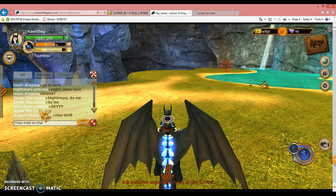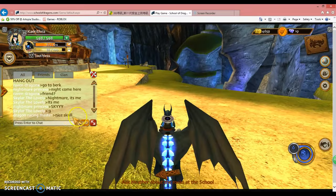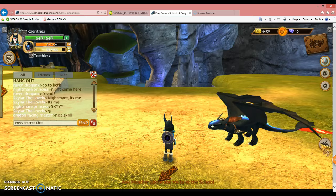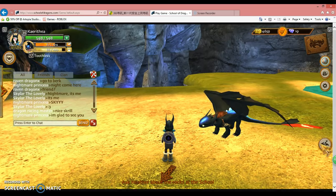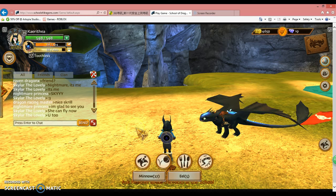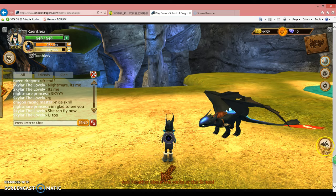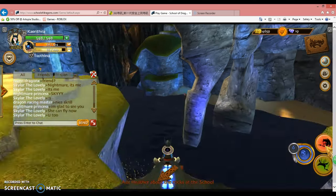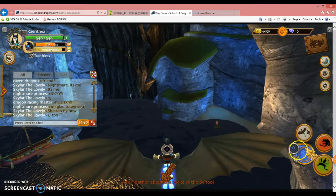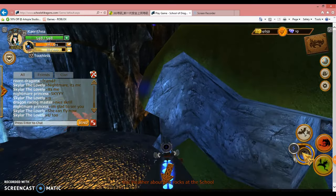So that is my guide on how to get Alpha Toothless. I hope this helped. The saddle I have, you have to buy at the shop. But this is how you get Alpha Toothless — it's really cute. I'm just going to feed him a minnow. Let me show you his blast. I know you can explore all these features once you get him, but for people who aren't members or don't have six-month memberships — yeah.